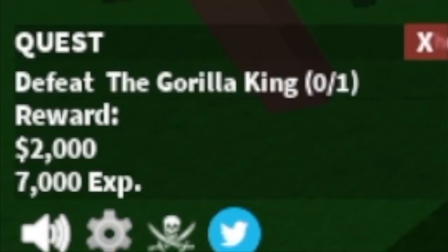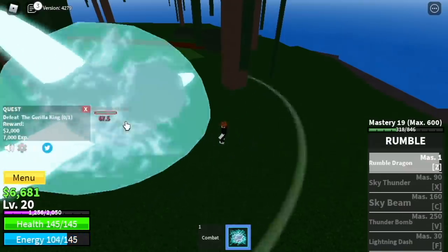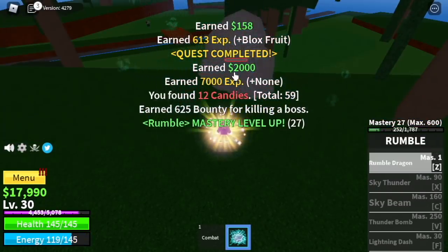You reach level 20. Next up, the gorilla king. Again, you can lure it, go to the high ground — same with the gorillas — and everything will be fine. The goal here is to reach level 30. And after that, we can now proceed to our next island.